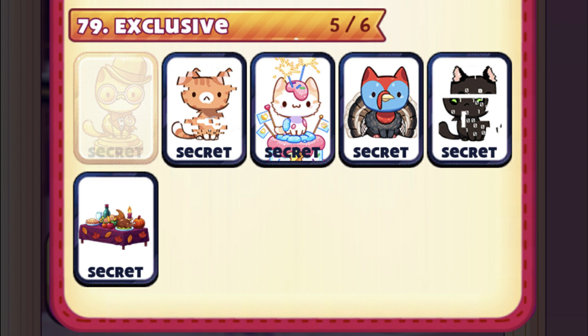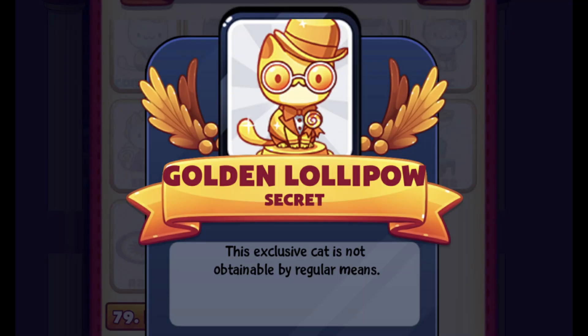As you guys can see right here in the Exclusive Room, we have five cats and one deco so far. The first cat we have here is the Golden Lollipop. As I mentioned in my last video, this cat was an exclusive cat given to people playing the game after soft release. It was given out to all members playing on the 19th of July 2019, so this was a reward for all the beta players. I joined the game when it launched worldwide, so I don't have that cat sadly, but it's really beautiful.